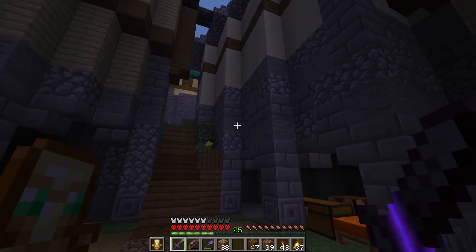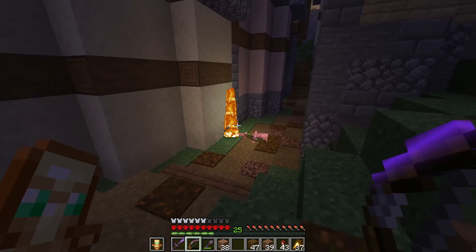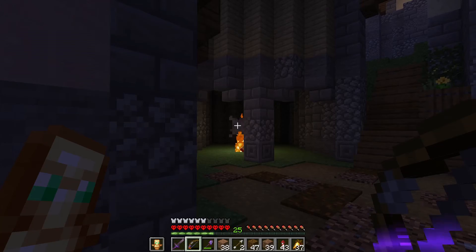These buildings are quite tall, but that's because they're on a hill. That building over there is a mob farm, and I need my bow — where is it — in my hotbar. There we go. I also saw a creeper in here as well.